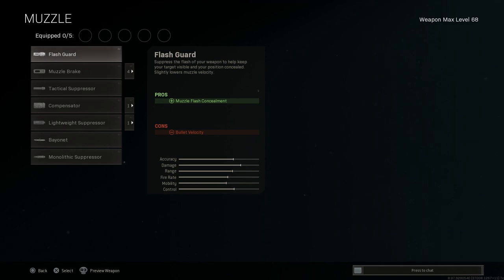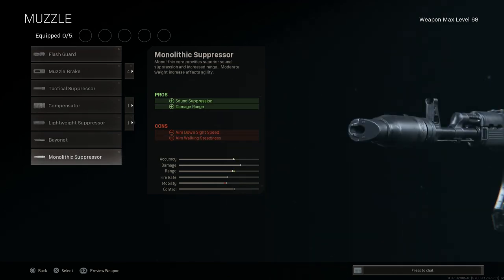We'll run through the attachments quickly. We're going to run the PBS-4 or the monolithic suppressor. This will give us sound suppression and damage at range, and we will stay off the minimap — which is key for Warzone. The cons are the ADS speed and aim walking steadiness, but the AK-74M converted with the 5.45 rounds has a very fast TTK and is a very effective weapon.